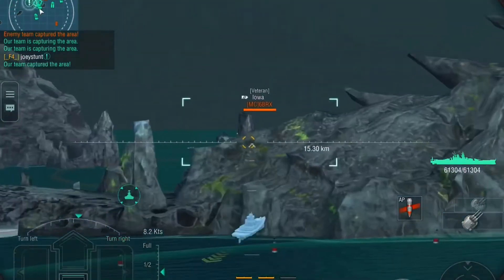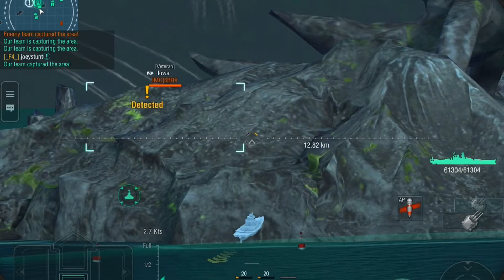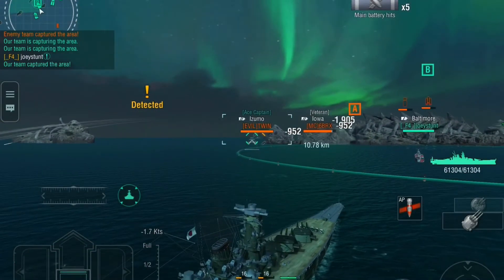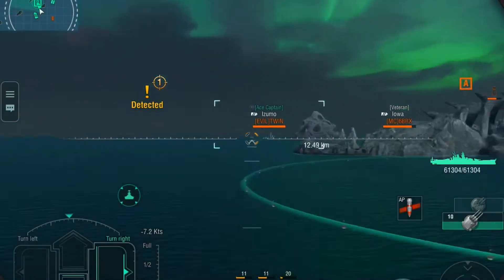I hate really wasting time so I normally just fire at the first thing I see. Might not be the best thing to do but I like to put out damage. And not only that, this is the Musashi — detection range where you can see from the training room.